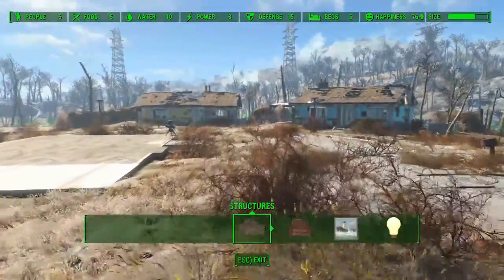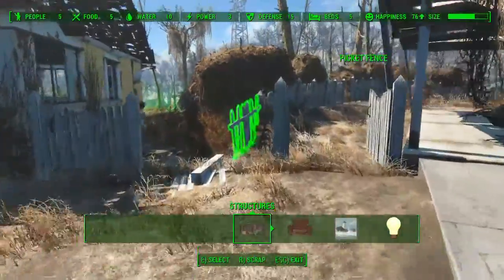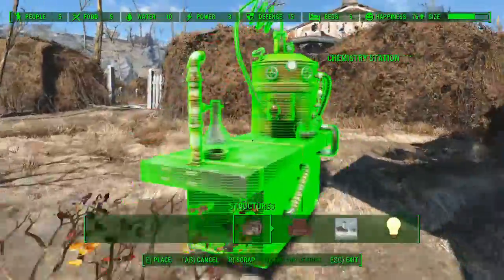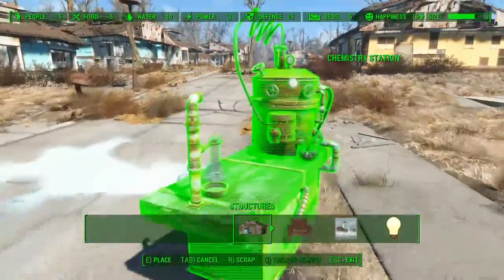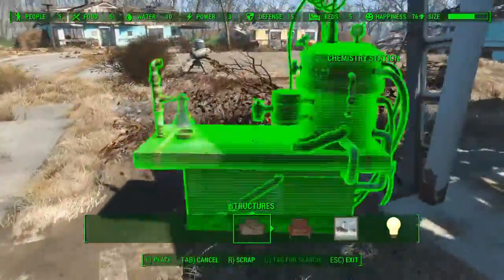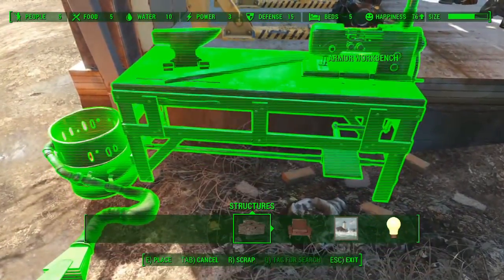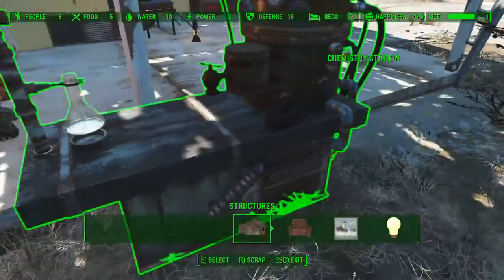I don't know if I ever complained about the lack of a chemistry station in Sanctuary, but I found one. If you go all the way over here through this backyard — boom, there it is. Chemistry station, just right there. I'm gonna pick it up and move it over next to everything else. So if you were wondering where the chemistry station is in Sanctuary, there is one — it's just hidden away. I'm probably just gonna dump it right here for now, get rid of these bricks, move this back as far as I can. Okay, done.